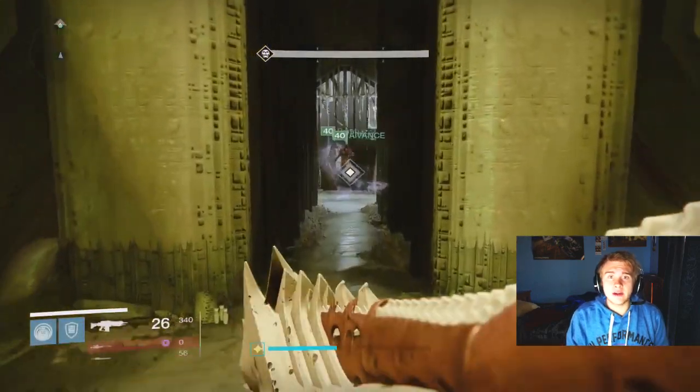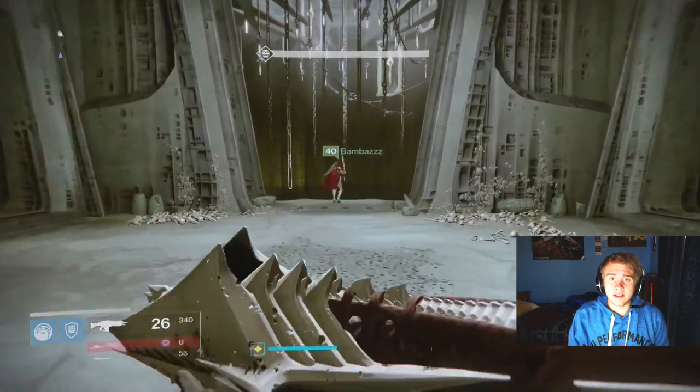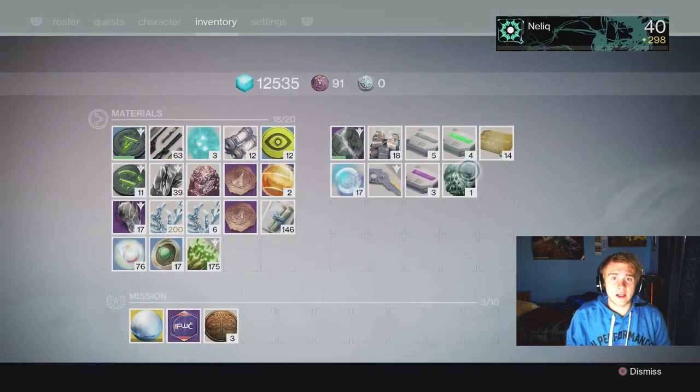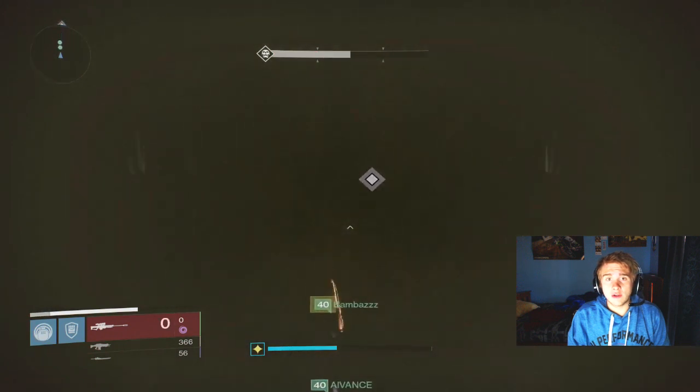What's going on guys, Nellik here. What you're going to be seeing in this video is the easiest way to kill Alakal. This is the boss for the Sunless Cell Strike. Once you drop into the dark little arena, you're going to want to tether Alakal as soon as he spawns and then just go ham on him with your sword.